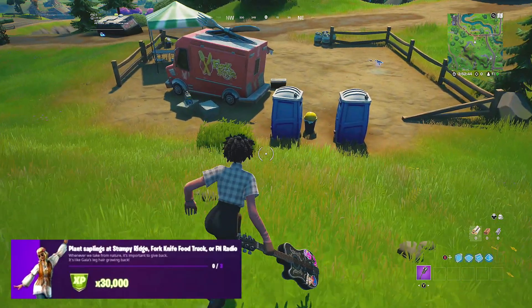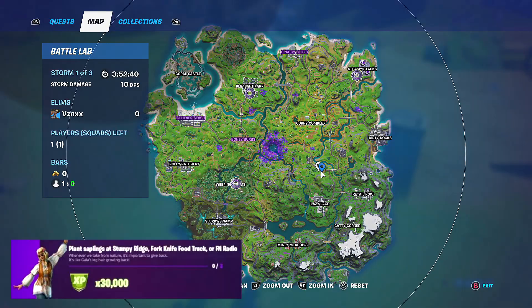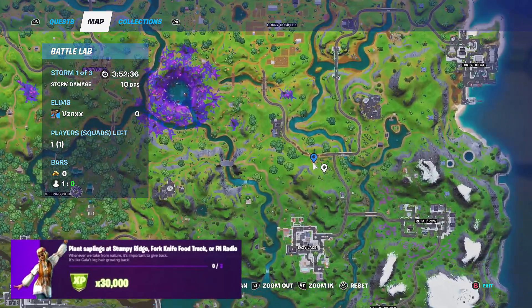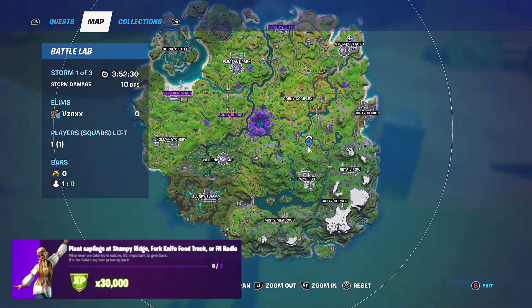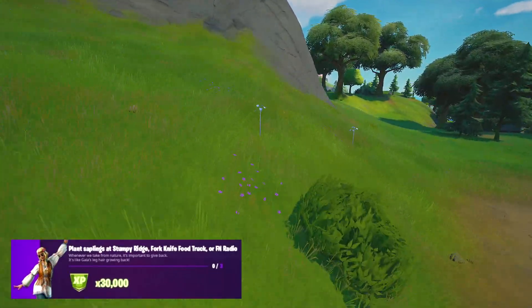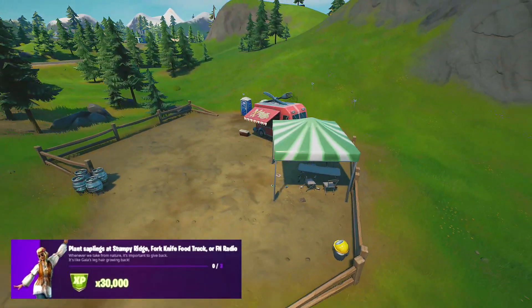Let's move on to the second location, which is going to be at the Fork Knife Food Truck. That's a little landmark over here, and next to the porta potties all three saplings will be right by here as well. Let's go ahead and place the marker on the mini map, and as you guys can see in replay, here are all three saplings right by here.